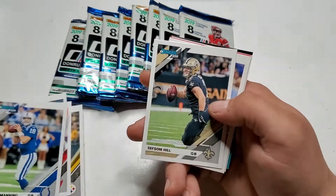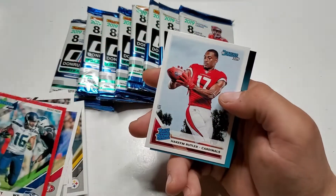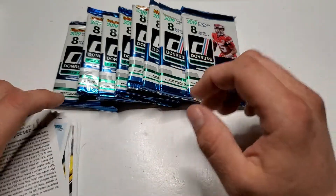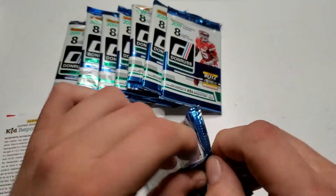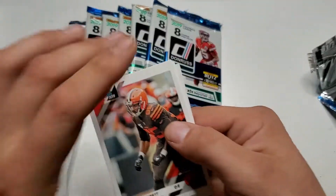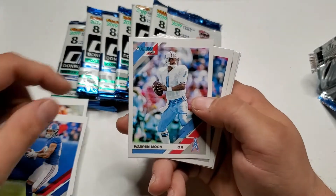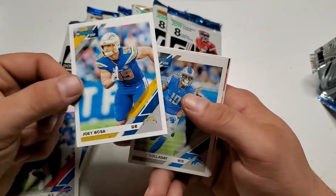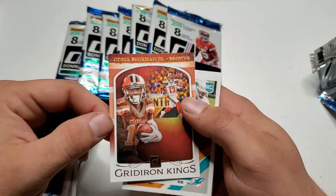Peyton Manning. Warren Moon — yeah, they got some old players in these for sure. Joey Bosa — that's a cool one.